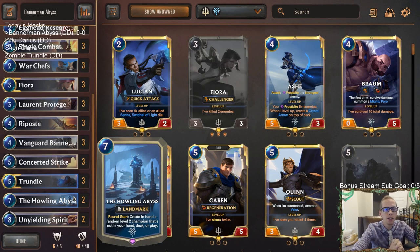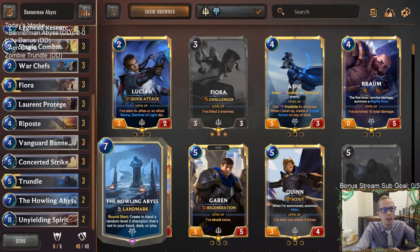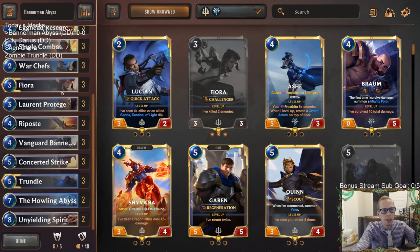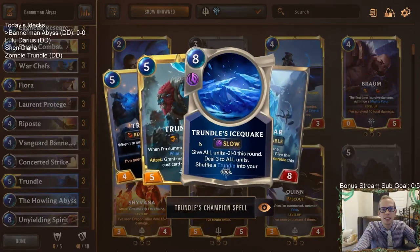Taking another crack at playing a Howling Abyss deck — we're going to be curving out, trying to get ahead, and then if our opponent starts to stabilize, we play this landmark and suddenly we're getting a bunch of level-two champions that can hopefully end the game. We've also got a couple of Unyielding Spirits because of how good that card is with everything, and our other top-end card is Trundle — he's just super powerful, basically that's why we're playing him.